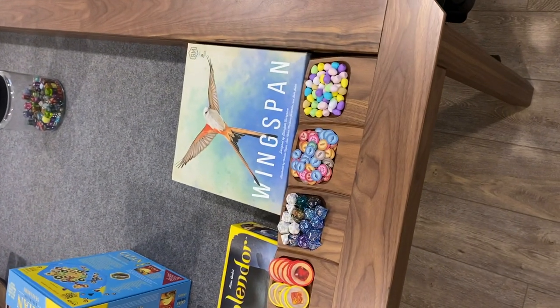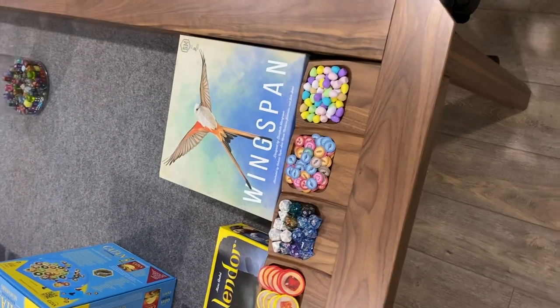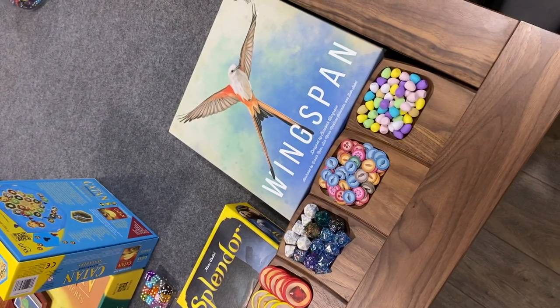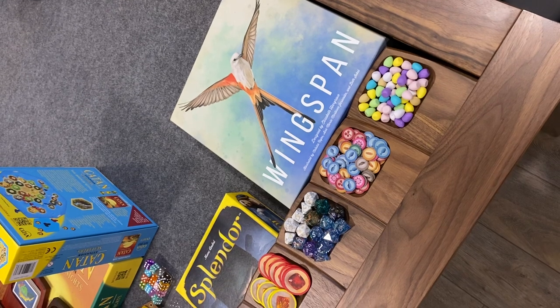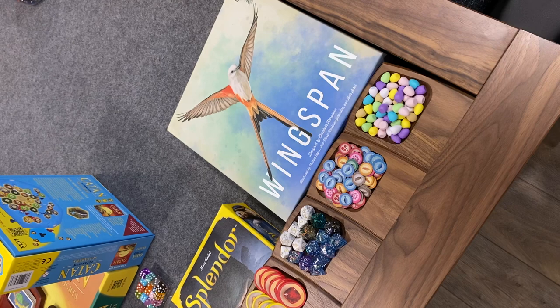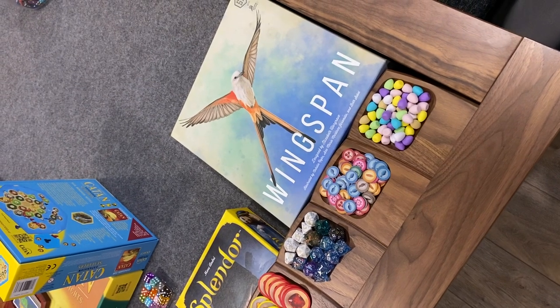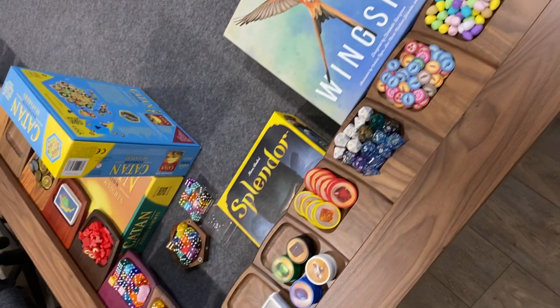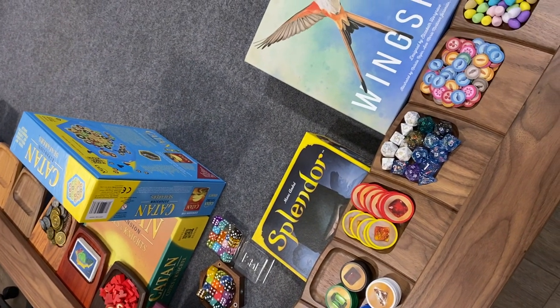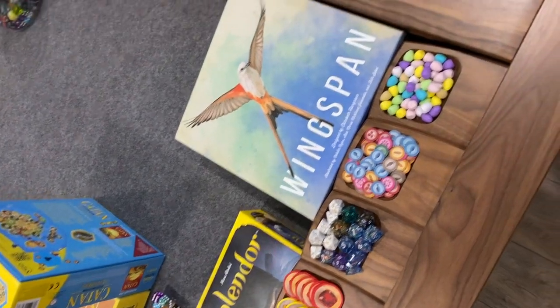Hey guys, I'm here with another video showing some of the accessories. This one I'm going to do a little bit more of a deep dive into the modular component holders versus the component holders, showing some different accessory usage and applications in more common games — from Wingspan to Splendor to Catan, some Scythe coins, and also just in general for dice. So I'm going to dive right in.